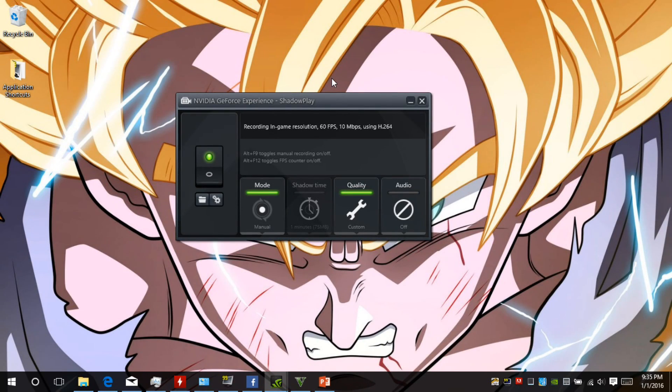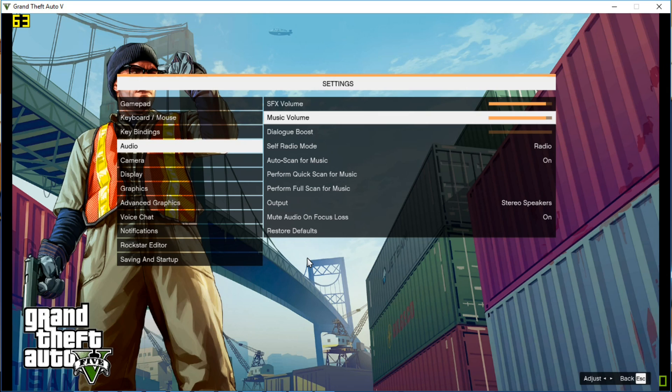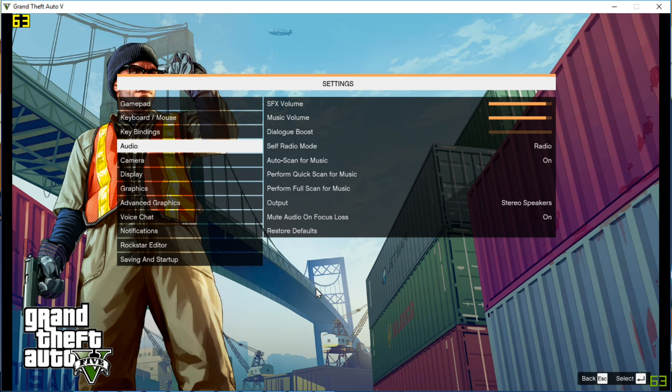Hey Youtubers, this is Abhishek from Rules and Chips. Today I'll be showing you a trailer kind of video about how to set your settings to get the maximum performance out of GTA 5. The laptop I'm currently using is the ASUS A550JX, and the video review for that will be up soon, most probably a day after this video is posted. So let's quickly begin — I'll start the game, show you how it performs, and after that I'll show you the exact settings to get these frame rates.